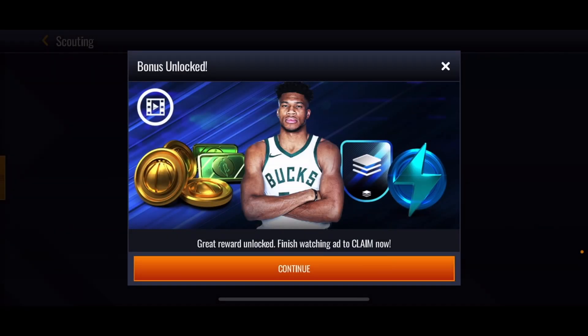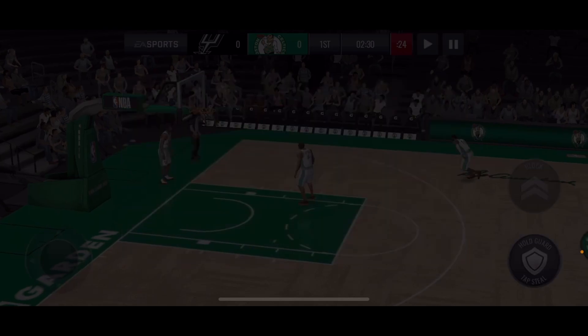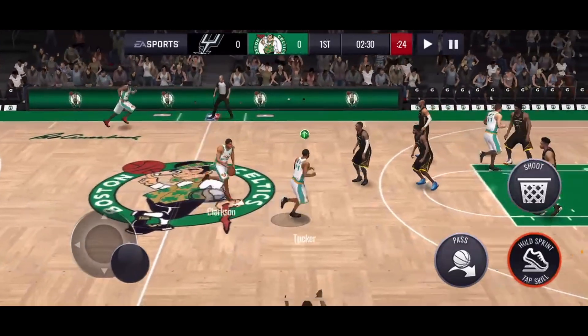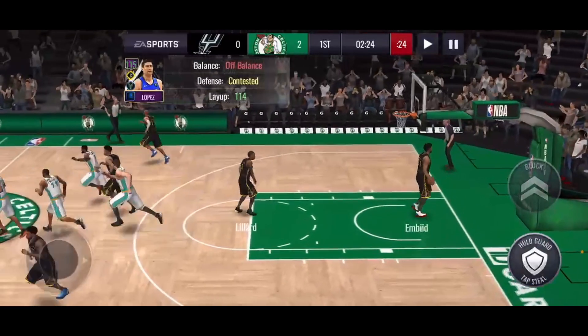No complaints for the first game at all. For our second matchup, we're matched up against a 108 overall season seven lineup. He's got that Lillard card and that Lillard guy is an absolute bucket, so I definitely gotta watch out for that. I did not expect the first game from Clarkson and Tucker to absolutely have that insane dunk package, especially Tucker.